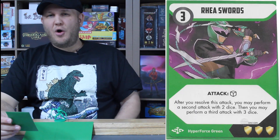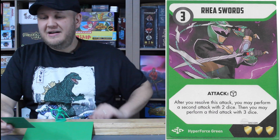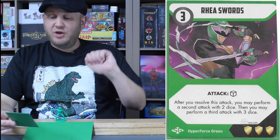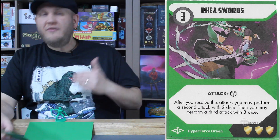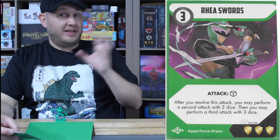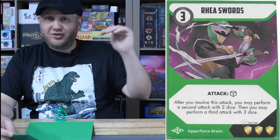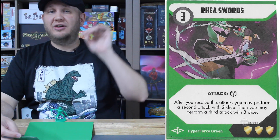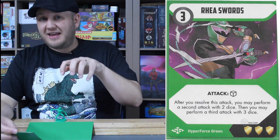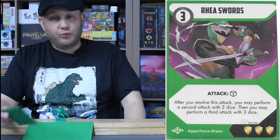Joe's power weapon kind of has two modes but kind of doesn't — you can see he actually has both modes right now: the single straight sword and the snake sword, kind of like Ivy from Soul Calibur. The Raya Swords: three energy, one-dice attack. But after you resolve this attack, you may perform a second attack with two dice, then a third attack with three dice. It's the reverse of Marv's Iapetus Claws — you start with one die, then two dice, then three dice. Since Marv and Joe are brothers — and the actors who played them are brothers in real life — it plays off each other beautifully. With Raya Swords you can add dice to that first attack making it a four-die strike, then two dice, then three dice — the most dice possible spread across all three attacks. Really cool sword, amazing ability.